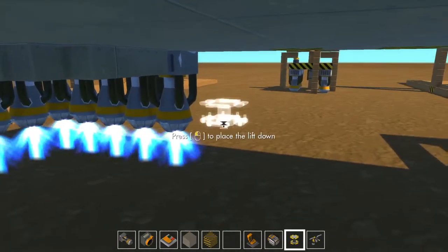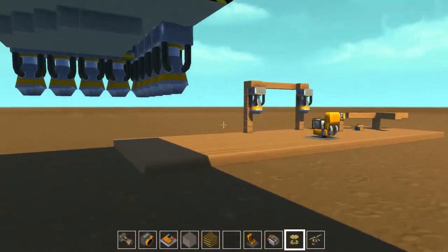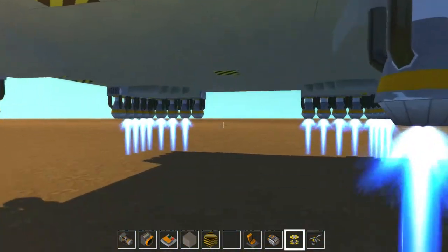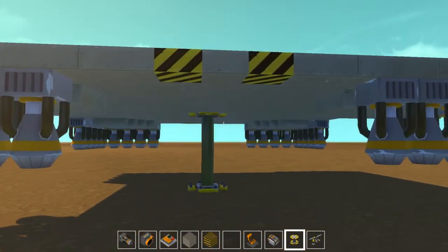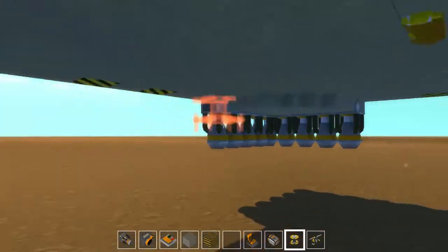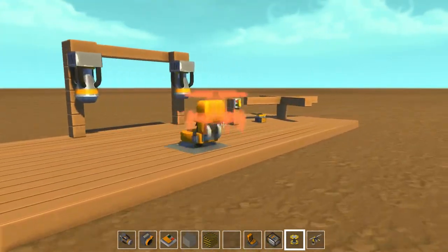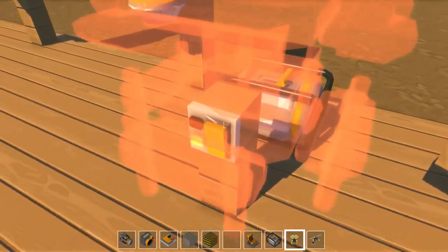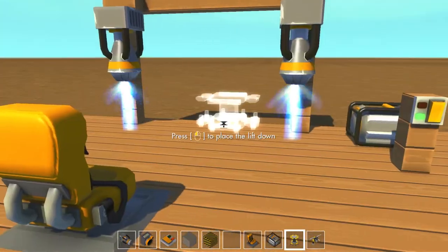I wasn't going to tutorialize this, I wasn't going to show you guys how some things work. Really the idea was just to show: okay, this is what people are doing to create hover vehicles — the four different sensors thing. And then I just wanted to show that this pulse thing can work, I just need a lot more time than I currently have because I need to go to work.